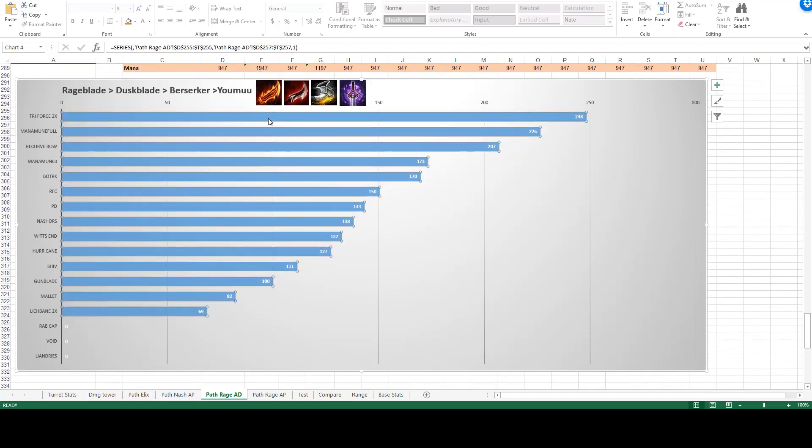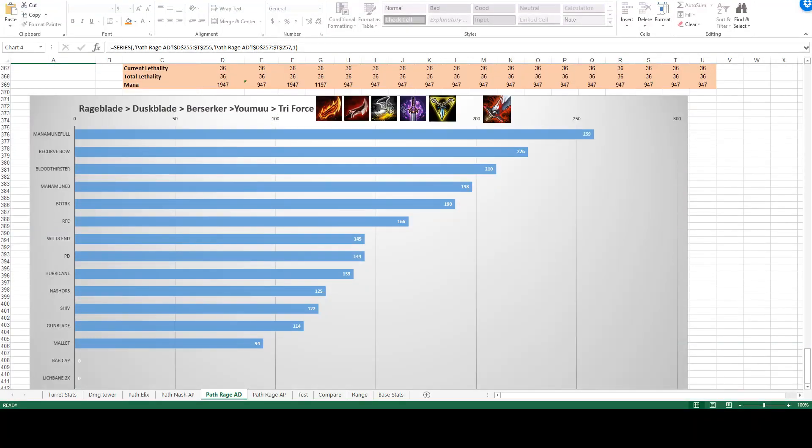For the final item, once we have these five items, we don't care about cost efficiency — we want slot efficiency, the most gold we can fit into one slot. Even though Manamune is really cost-efficient even at zero stacks, it is only 2,400 gold, so it's better to fit a more expensive item into your final build. The best expensive item is Bloodthirster, which fits nicely into this AD build. This would be the highest possible damage you could do to a tower after Rageblade going AD.